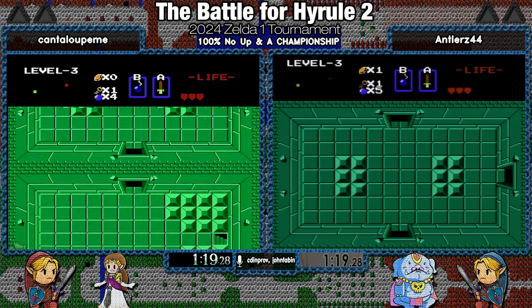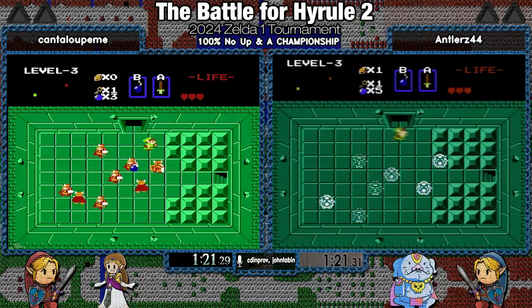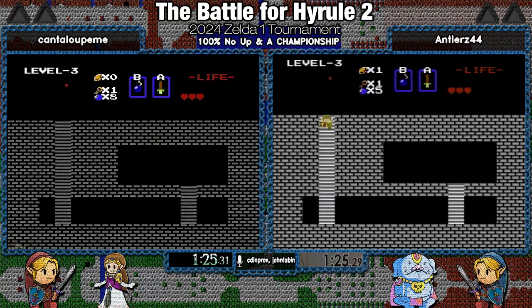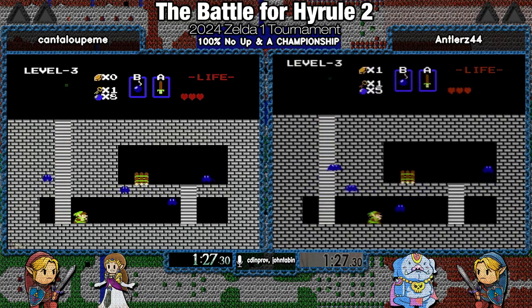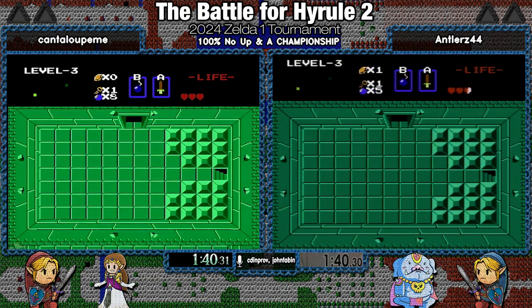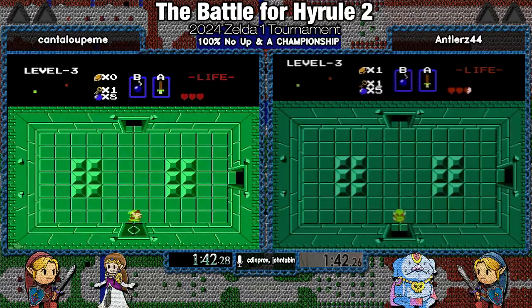That was a really good last bomb there from Antlers, which means they're again leaving the room together. Cantaloupe filling up his bombs on the way into the raft — makes sense. If you know where your count is, then you might as well. Antlers may stop to top off his bombs somewhere, or he may gamble. We'll see.